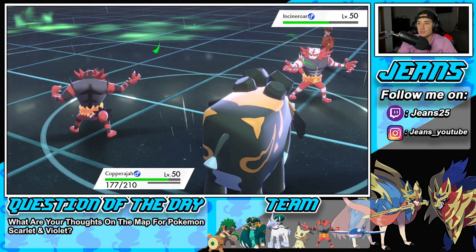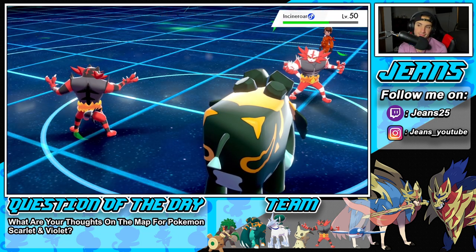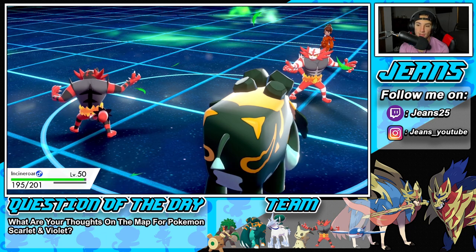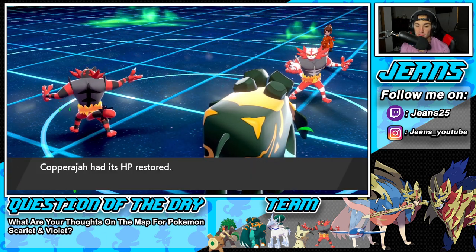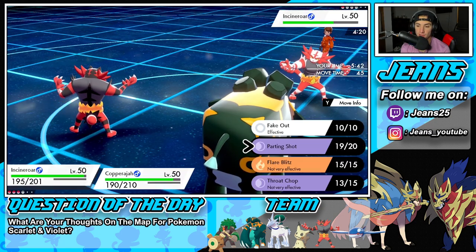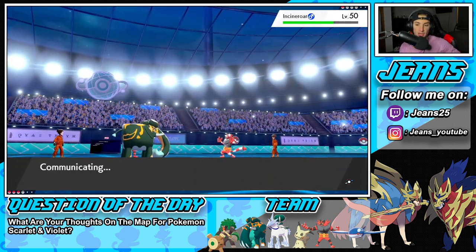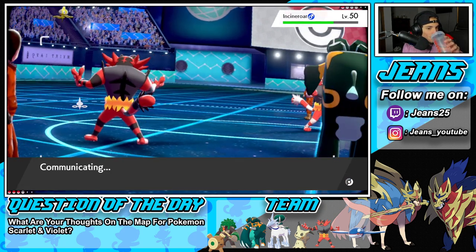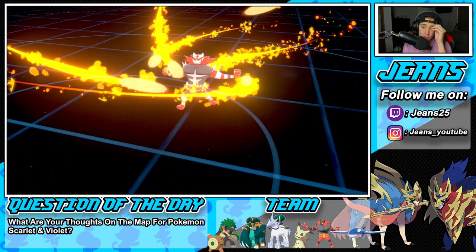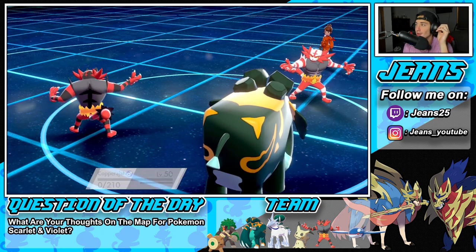Rain is stopped and Fire moves will do more damage now. Grassy Terrain is gone — going for Parting Shot again and another High Horsepower. He hasn't Dynamaxed yet, he's gotta be coming. He stays in — looks like he just wanted that Fake Out. He goes for a Fire Blitz which Copperajah might eat up being bulky — nope! Steel elephant drops out instantly. Bye bye buddy. He's gonna take some recoil damage and eat his Citrus Berry, but that's fine.